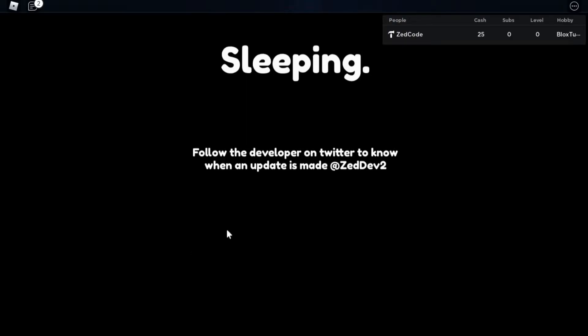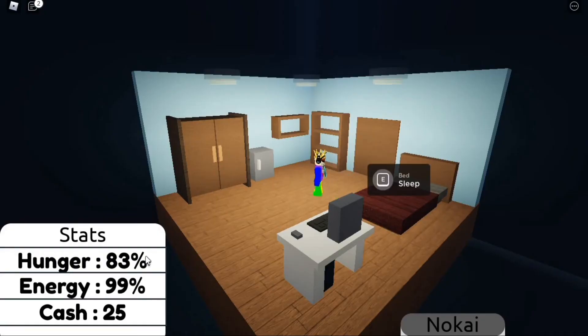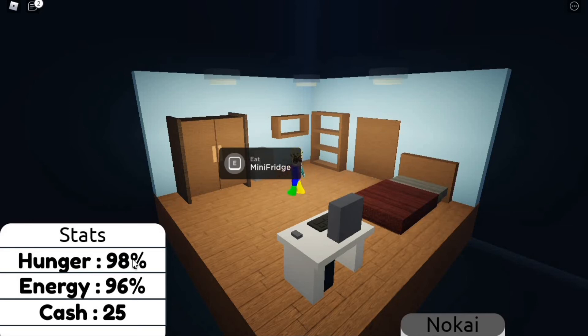When you interact with the bed, this screen comes up with changing text and you get 100 energy. You also need to eat — here's the fridge, and after you interact with it you get 100 hunger. If either of these goes low, you'll move really slowly and might also lose cash.